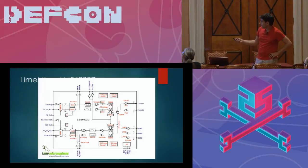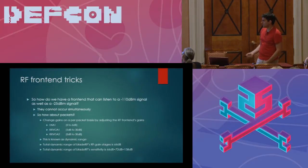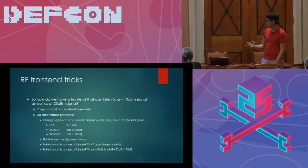Going back to the block diagram, there's the LNA, the RxVGA, and the RxVGA2. The question is, which ones do we adjust first? Do we adjust the larger one because it gives us more control, or do we adjust the smaller one for some other reason?